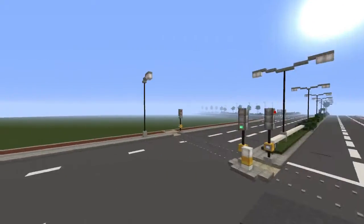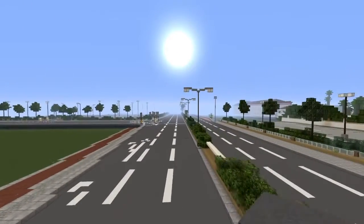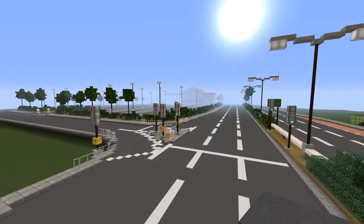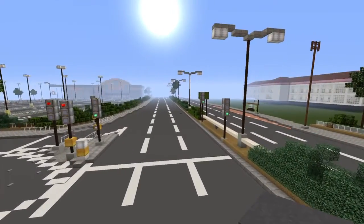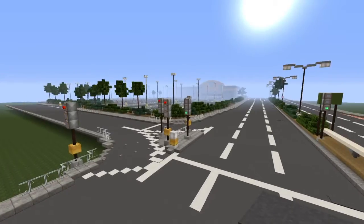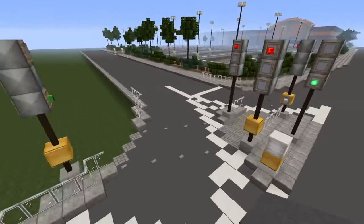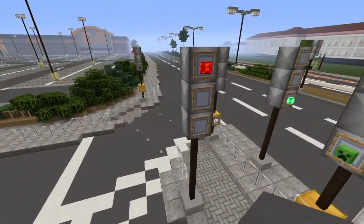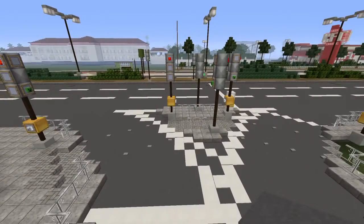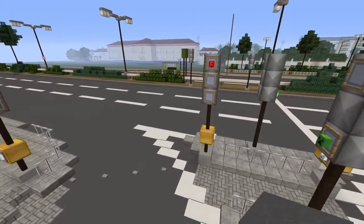Carrying on down the road we've got another set of traffic lights at another little junction. Because this is a dual carriageway you can only go in one direction, but you can turn off down here. I've got the same pedestrian crossings on both sides, and then it's pretty much the same as before — you'd drive out just like that.